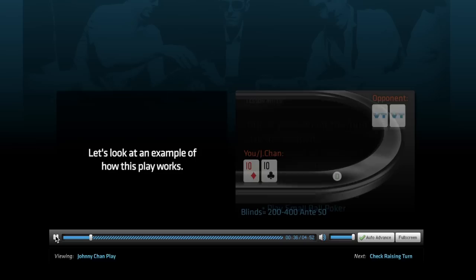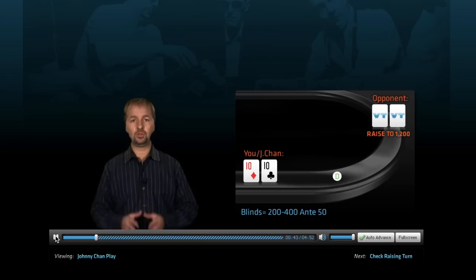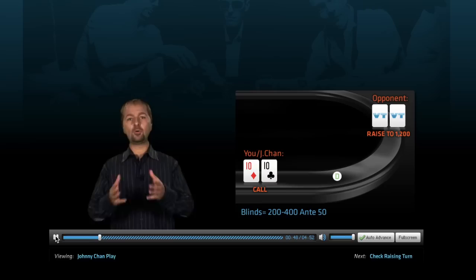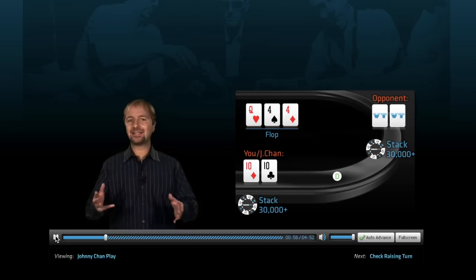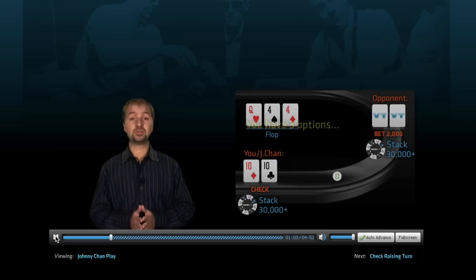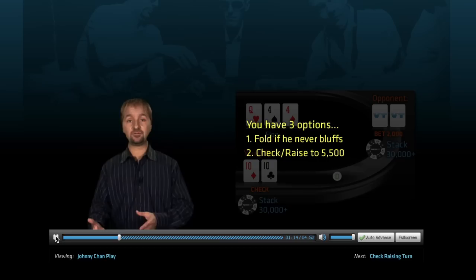At a nine-handed table with blinds at 200-400 and a 50 ante, a player from middle position raises to 1,200. You — pretend you're Johnny Chan for this example — call from the big blind with pocket tens. Both you and your opponent are sitting on more than 30,000 in chips. The flop comes Queen 4-4. Not a great flop for your hand, but not exactly terrible either. You check and your opponent makes a continuation bet of 2,000. You have three options: fold if your opponent never bluffs, check-raise to say 5,500 if they play aggressively, or do what Johnny Chan would do and just call the bet.